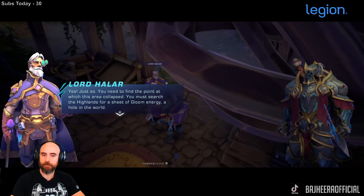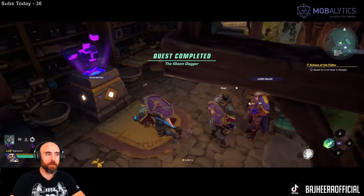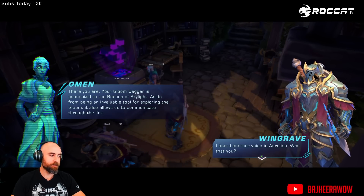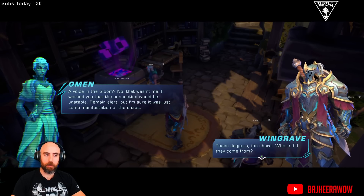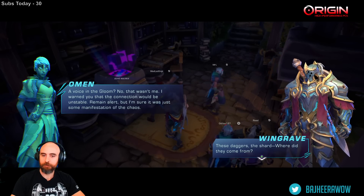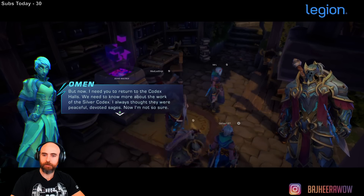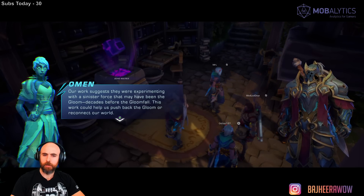'You must search the Highlands for a sheet of gloom energy. Once you've found it, use your dagger to carve a path.' The gloom dagger is connected to the beacon of Skylight — open world stuff now? 'Aside from being an invaluable tool for exploring the gloom, it also allows us to communicate through the link.' I do want to craft the barbarian lady — she and Windgrave are probably the ones we're going to have to play. 'Now I need you to return to the Codex Halls — our work suggests they were experimenting with a sinister force that may have been the gloom.'